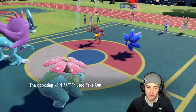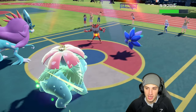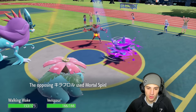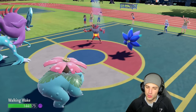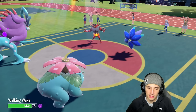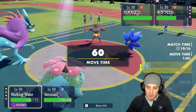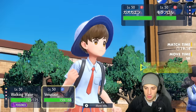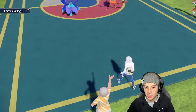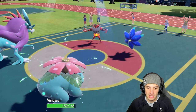Incineroar goes for a Fake Out into the Walking Wake slot — totally fine. Giga Drain flies for some nice damage, then Mortal Spin comes out, throwing Poison onto Walking Wake. Venusaur is part Poison type so it won't be poisoned — beautiful! Walking Wake takes the Poison but we can simply start spamming Hydro Steam into that slot, and keep Giga Draining for constant damage while getting back HP.